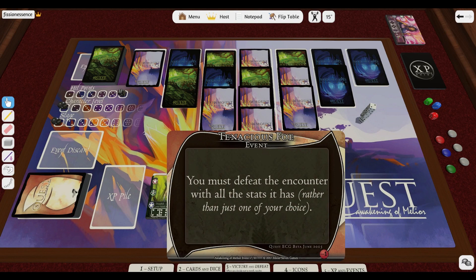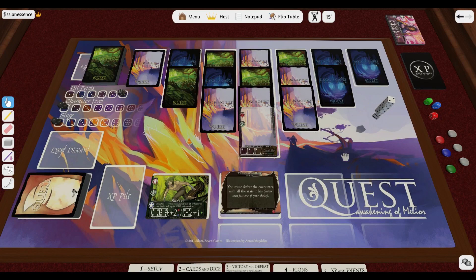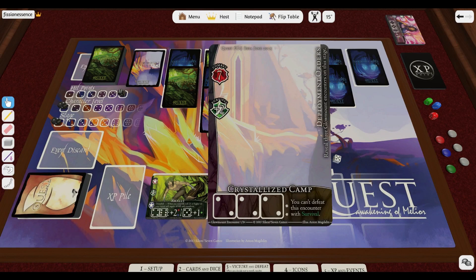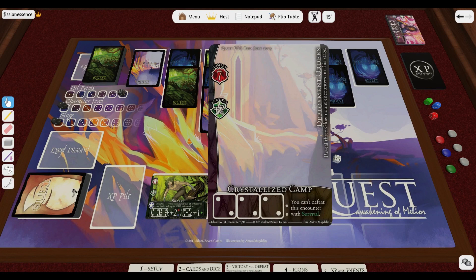Tenacious Foe says we must defeat the encounter with all of the stats it has. Under the title is the card type: Event, meaning it's a standard event whose effect applies to the current encounter and is then discarded. I pick up the first encounter and flip it over. Crystallized Camp has two stats — Combat and Survival. Its Combat is a flat seven, a relatively rare and high stat. Usually stats have stars in them indicating the level of the card. Crystallized Camp's Survival is star plus two, so its survival stat is its level plus two for a total of three, since we're on stage level one. It also has a combo requiring three twos, and the result says you can't defeat this encounter with Survival — meaning we'd have to defeat it with Combat, which would be much harder.